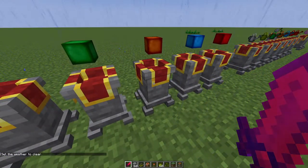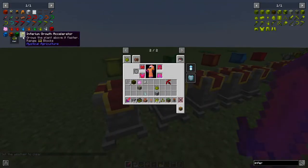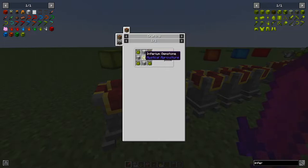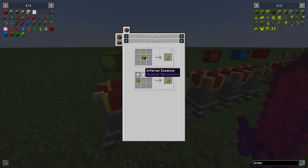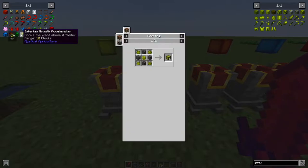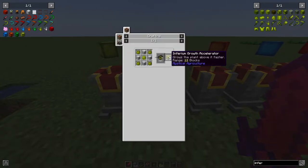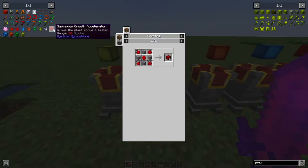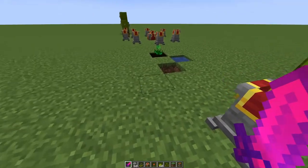Now let's talk about how to enhance your seeds. The first enhancement is the Growth Accelerator. To craft it, you need some stone, Inferium Essence, and an Inferium Gemstone — which is made from two Inferium Essence and a Prosperity Gemstone (a diamond surrounded by four Prosperity Shards). The Inferium Growth Accelerator covers a 12-block range and grows the plant above it faster. Higher tiers cover 24 or 26 blocks, and you can stack multiple accelerators under one block.